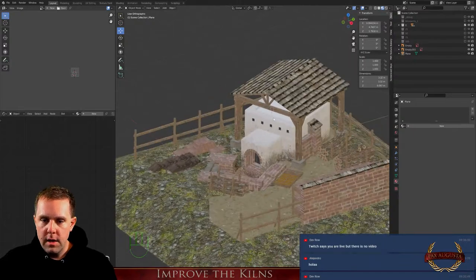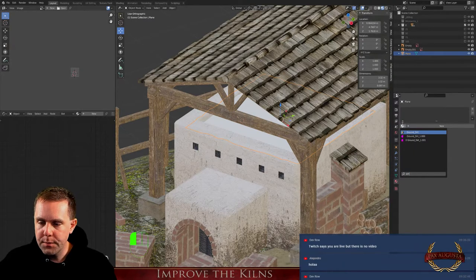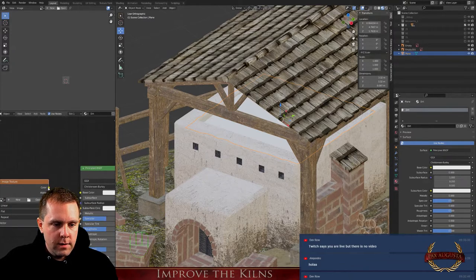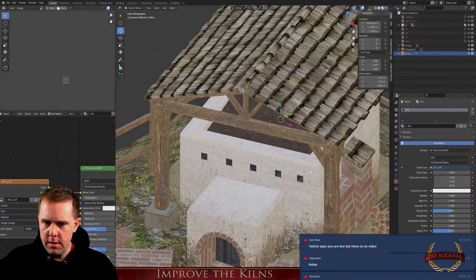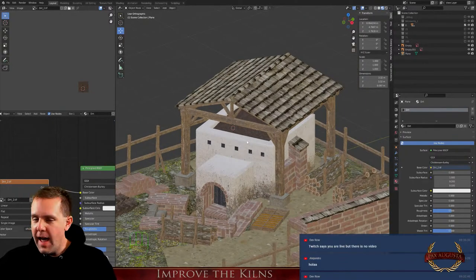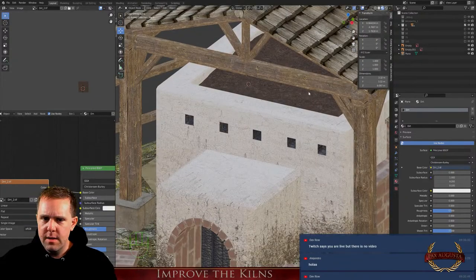Let's see how it looks — okay, looks good. Now we need a texture. I'm not sure if I should use the dirt texture... I don't have a dirt texture here. Let's add the texture. The building will look much better later. Here we have the dirt texture — there are some speckles I don't like. Not bad.